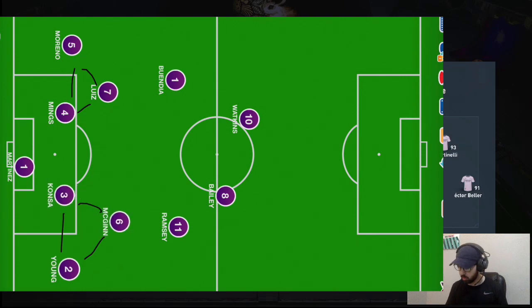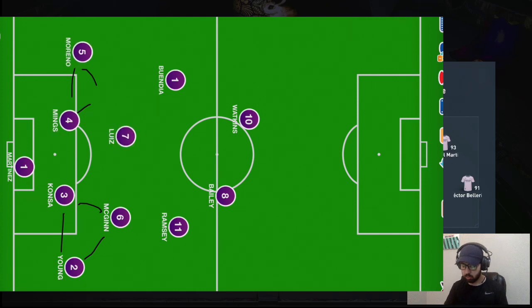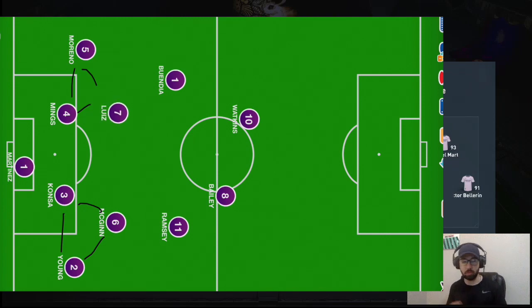You can pass the ball in triangles between these three players. If you can't get out on one side, you pass to the other pivot player — with the deep-line playmaker instruction he'll be open by himself. These two defensive players will be open, and one will transition over with the deep-line playmaker instructions, making it easy to build out of a press.